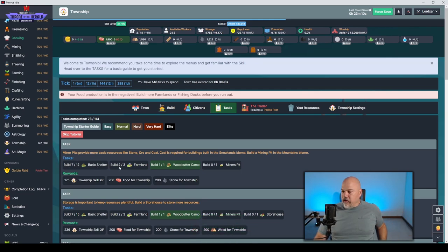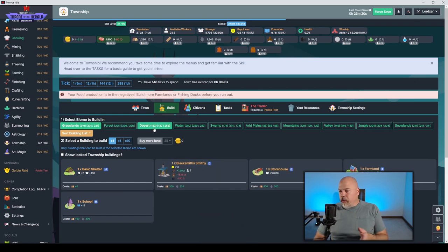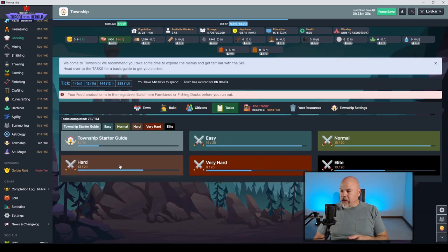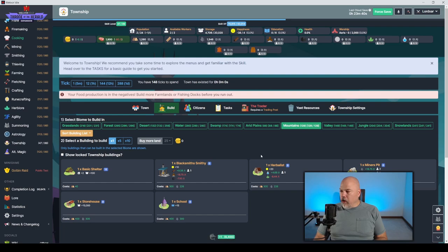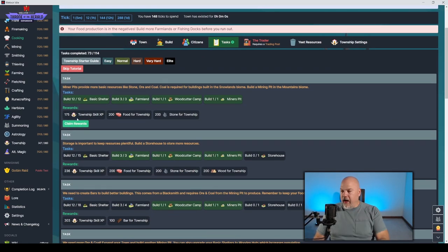Now I need five shelters, one farmland, and one miner's pit. Build five shelters, one farmland. For the miner's pit — don't try to build it in the desert because that requires 60 clothing. The task actually tells you to build the mining pit in the mountains. Go to build, mountains, miner's pit. If you build stuff without having the required resources and run out, you're screwed — so don't jump ahead unless you know what you're doing. Claim reward, move to next task.